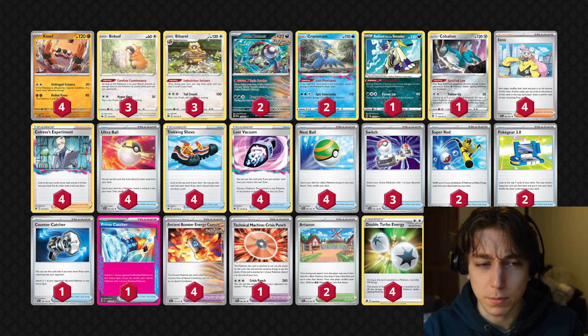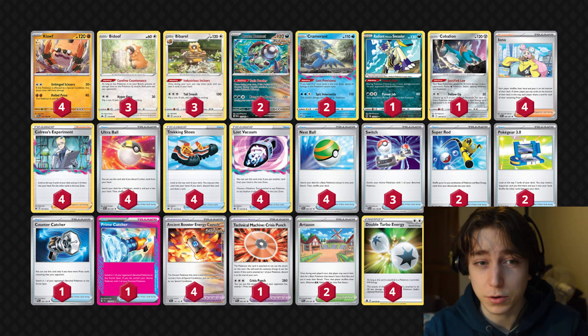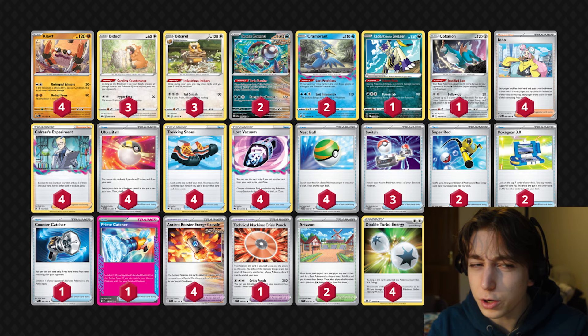Lost Vacuum is more impactful than it seems - you can get rid of Stadiums, Literate Forest, Seal Stones, any tools on board which a lot of these decks actually rely on. Heavy Baton from Iron Hands is definitely one of them. I think the draw supporters in this deck are a little bit better too. You run Iono and Colress - Colress is better than Explorer's Guidance, and Iono is better than Serena, I think we can all admit that.